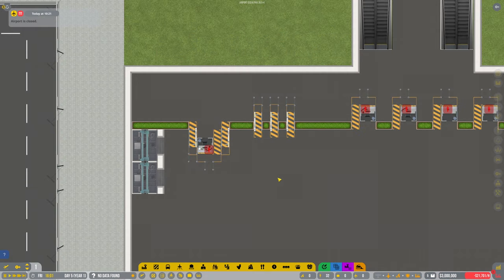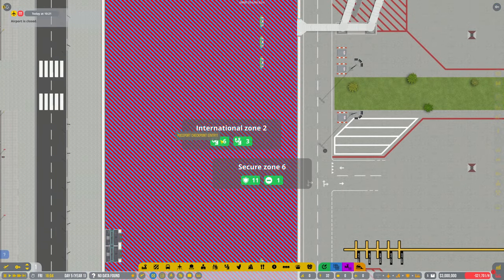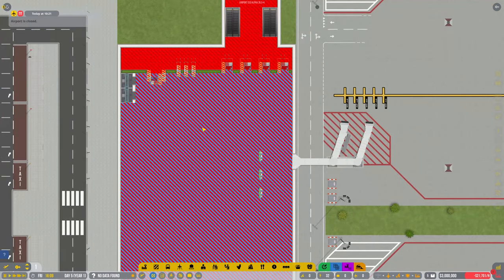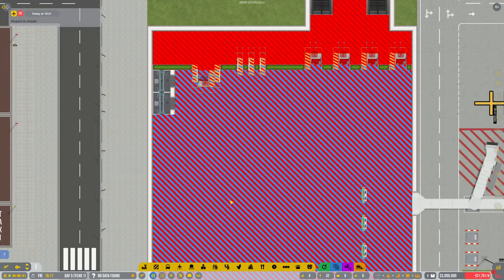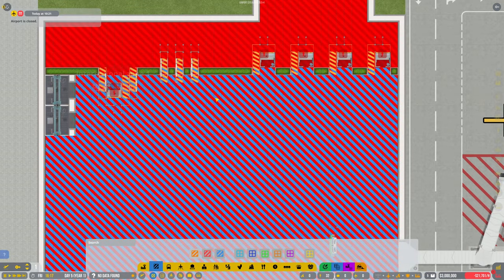We should now have three — yes! Why have we only got six? Oh, why are we creating another international zone down here? What is happening? For some reason it's creating another one.